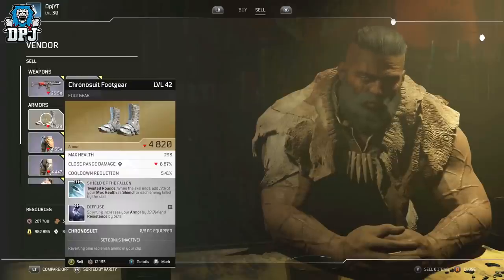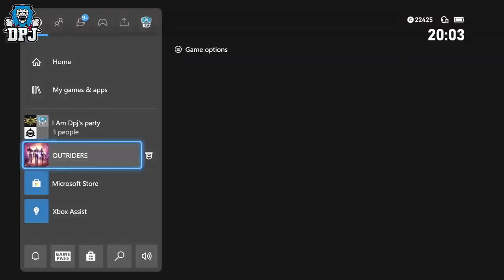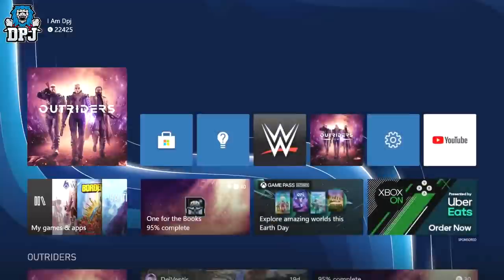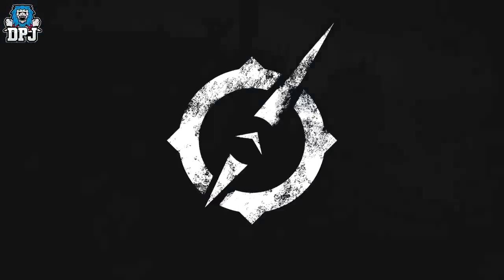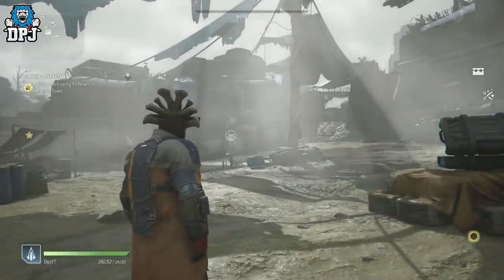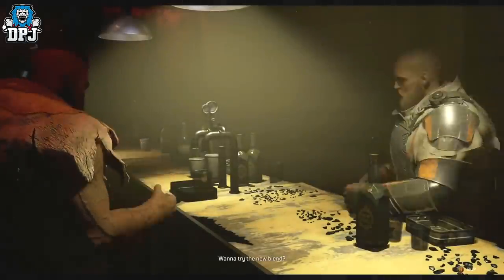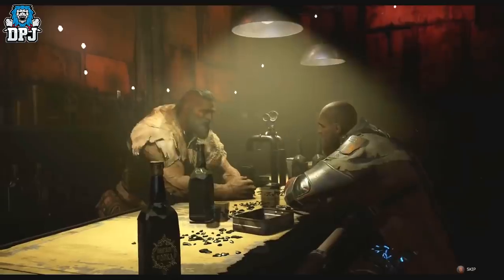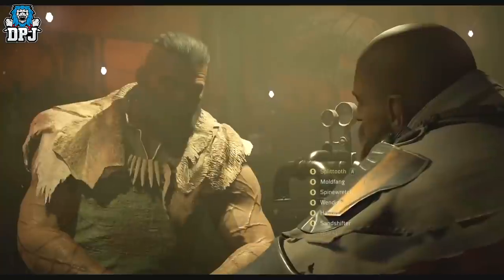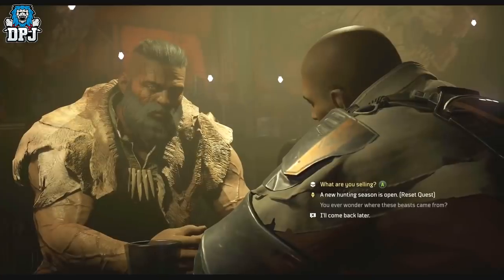If it's a legendary you already have and you do not need it and want another one, simply hard quit out of the game. Once you hard quit and load it back up, you need to repeat the process of heading back to Noah, cashing in the monster hunt bounties, and checking — while still in his menu, via going to his items for sale and then going to the sell tab — what legendary you got. Again, if it's not one you want, hard quit out of the game. You need to repeat this process until you get the one you need.